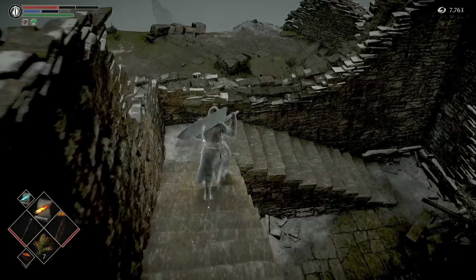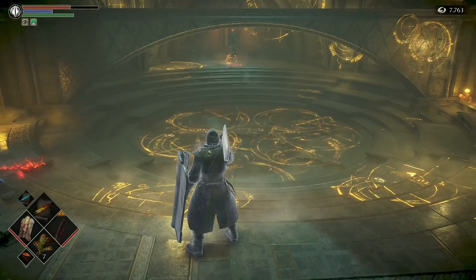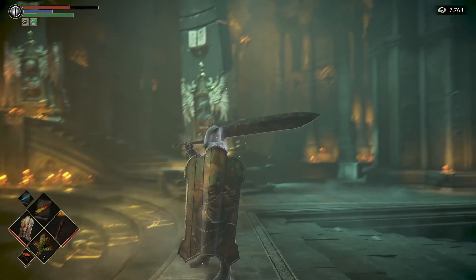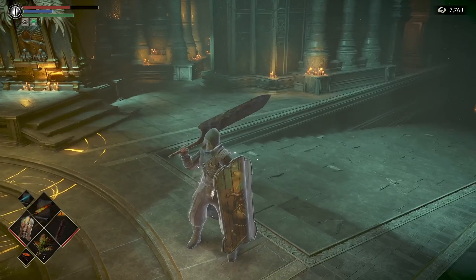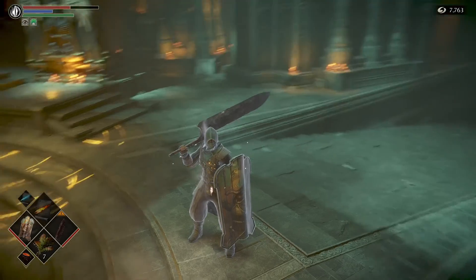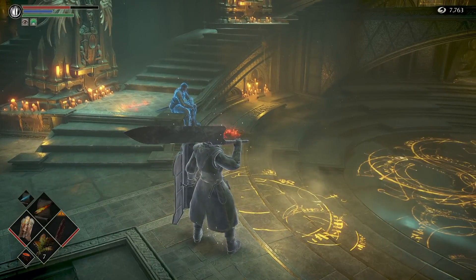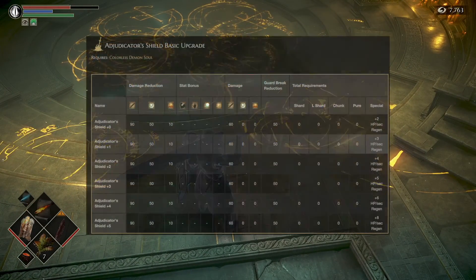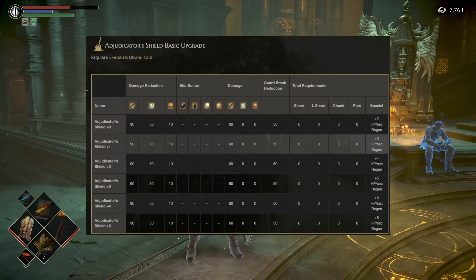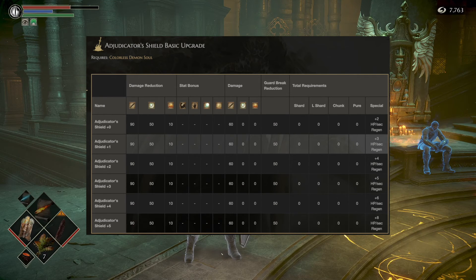Welcome back. Now that we're here safe at the Nexus, you guys can see I equipped the shield on my hand and it looks pretty cool. But aesthetics don't really matter — what we care about is the stats and the HP boost that it gives us. The stat is 2 HP per second, and that's the way it is right now with 0 upgrades.